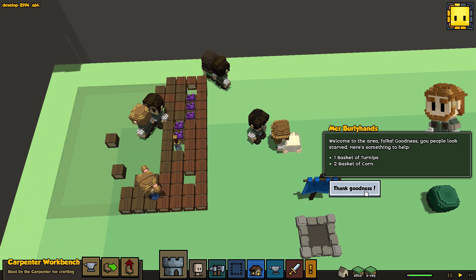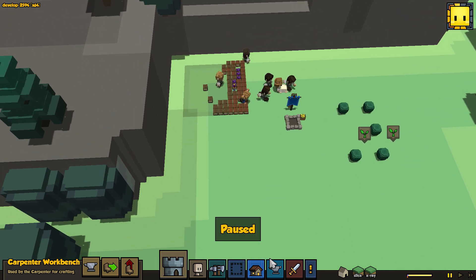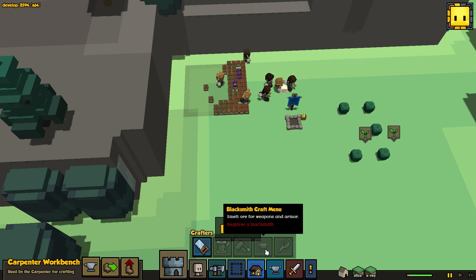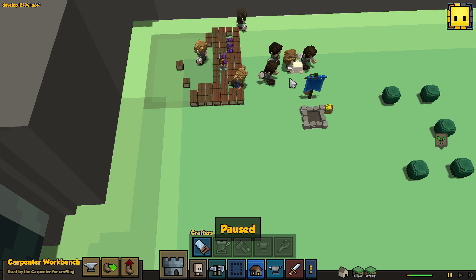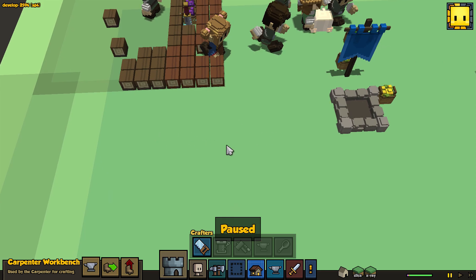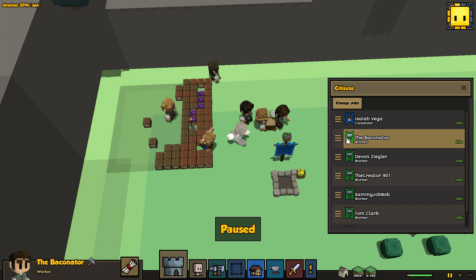A grizzly traveler just showed up — pretty early! He's going to give us turnips and two baskets of corn. Very nice. This tiered workbench system also applies to the weaver and the mason — pretty much everything. The weaver especially: you now have to build about three different separate stations to be able to build all the things the weaver used to handle. That's a good direction — depth needs to be added to this game, and I think it's a welcome change.